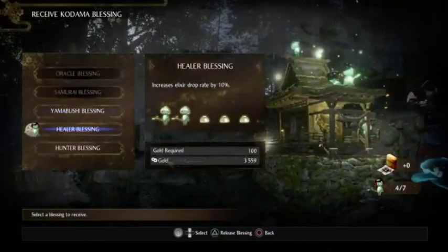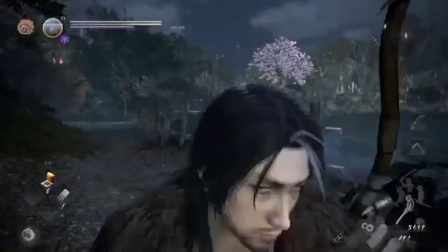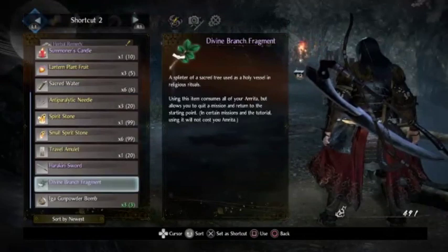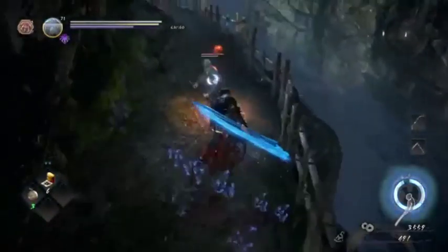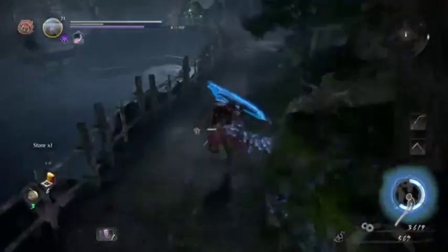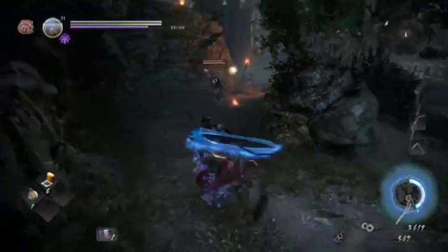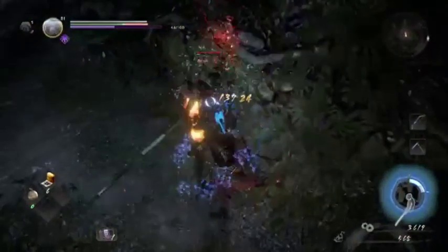The blessing I have right now is elixir drop, which is what I need right now. Putting gunpowder bombs on shortcut — give me this. Okay good, I got the skill point. And he's dead. Learn skills — onmyo magic!